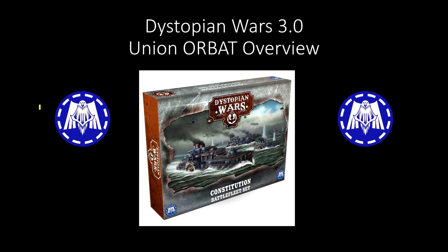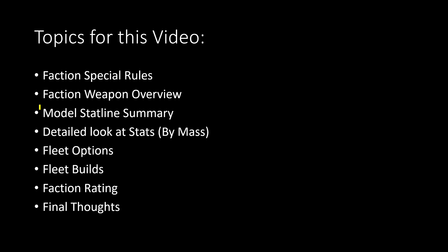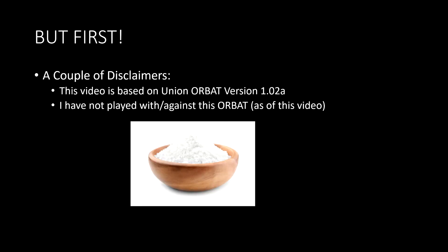We're going to go through a list of topics here. I'm going to take a look at the special rules for the faction, the weapons overview — emphasizing a couple of weapons unique to the Union — then go through the stats for the models in detail, look at the fleet building options in the ORBAT, talk about some fleet builds that might be fun on the tabletop, and then wrap up with a rating and some final thoughts.